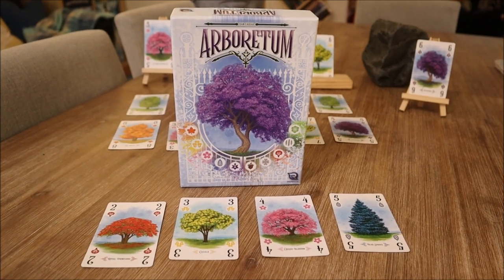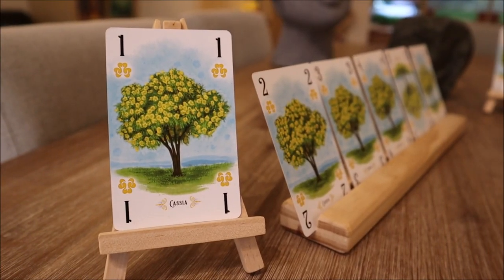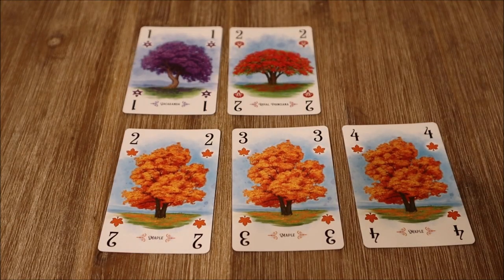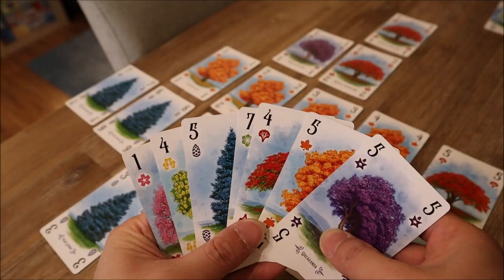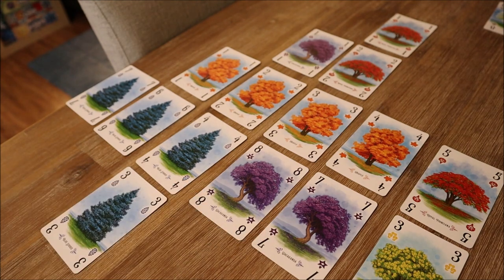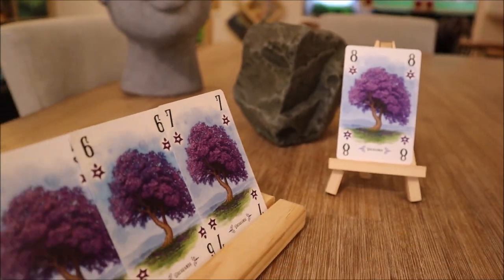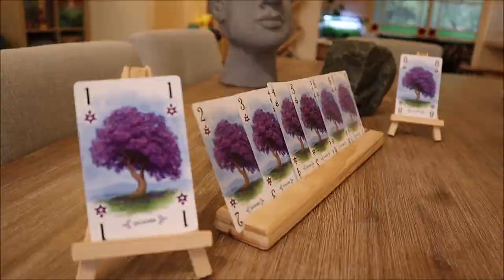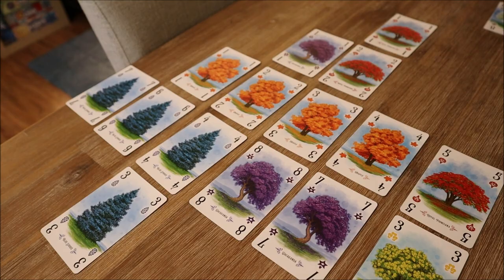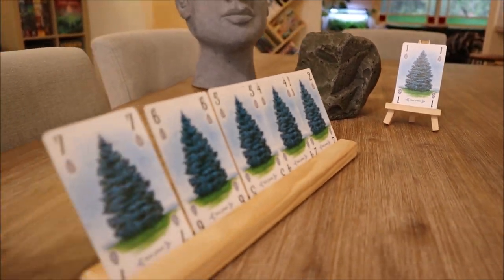Arboretum is a game that is far from being green — in fact, it may have you seeing red. Throughout the game, players will be expanding their arboretums like some high-tech farming simulator by placing different species of trees in rows and columns. Players are aiming to create pathways of at least four trees in length, ascending from their lowest to highest value tree of the same connecting species. Pathways can be made up of different species as long as the starting and ending tree species are the same. Mixed species pathways score one victory point per card, while pathways of the same species double the victory points. Pathways that begin at one score one extra point, and if it ends with an eight, it scores two extra victory points.